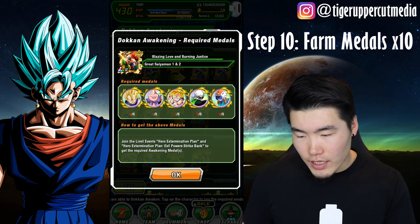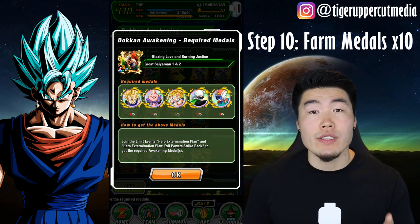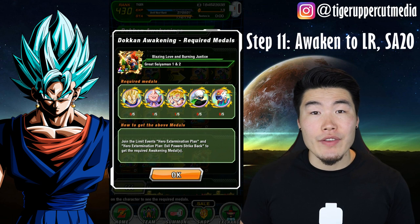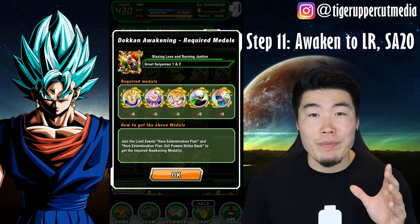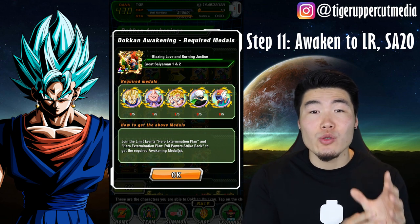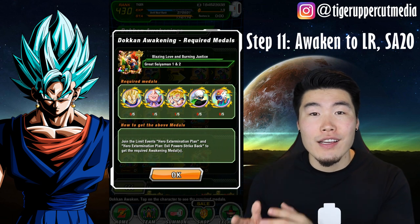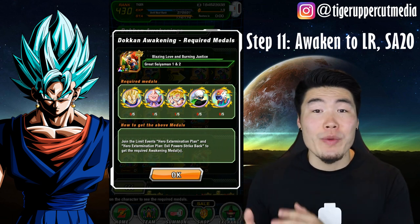And last but not least, the SSJ GT Goku is actually from the Evil Power Strike Back event, Stage 24. The Great Saiyan Man 1 and 2 medals are both from Stage 15 of the Evil Power Strike Back event. Step 11: Awaken both copies to LR. And this is very, very important — make sure that you feed the unlocked, no-dupe-paths-open copy into the locked LR. Not the other way around. Otherwise, you will be very, very sad.